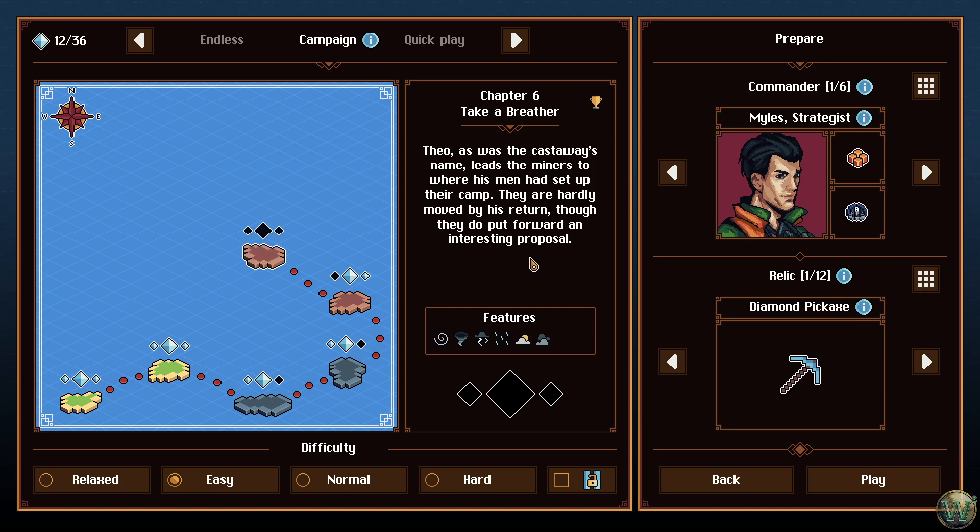Hello and welcome back to Flooded. In our last episode we played through Chapter 5, The Storm, a second time and managed to finish it successfully, just barely. So today we're going to take a look at Chapter 6, Take a Breather.